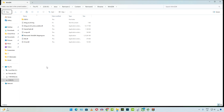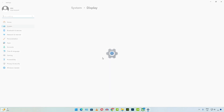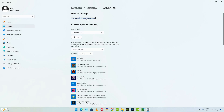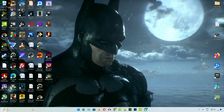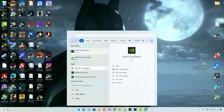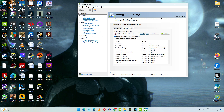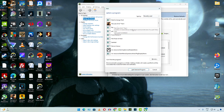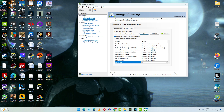Next, we need to enable hardware accelerated GPU scheduling. Right-click anywhere on the desktop and click on Display Settings, then click on Graphics, then Change Default Graphics Settings. Make sure the hardware accelerated GPU scheduling toggle is enabled. We also need to enable vSync from the NVIDIA Control Panel globally. Go to Global Settings, scroll down, and make sure vertical sync is set to On. Alternatively, apply it on a per-game basis via Program Settings — find the game's .exe, then set vSync to On and click Apply.